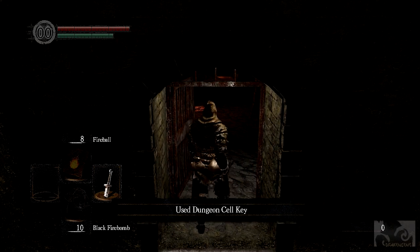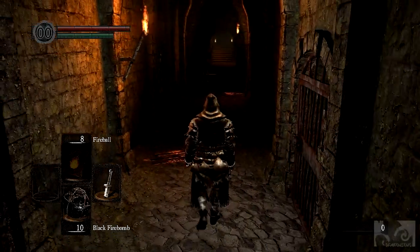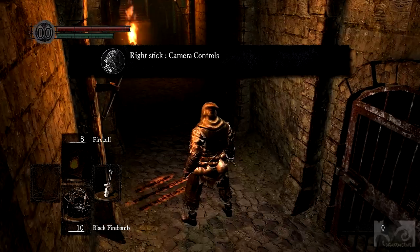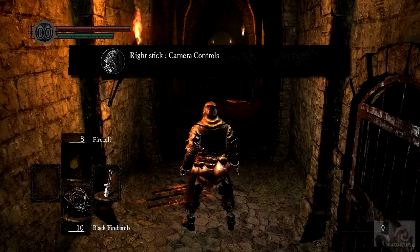I guess on the left side is like all my spells - fireball, black fireball. Read message, right stick, camera controls.